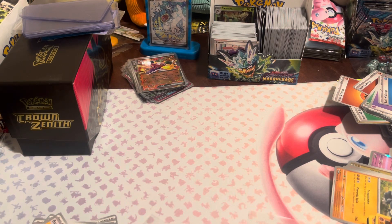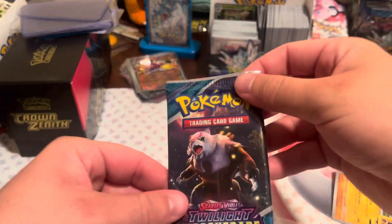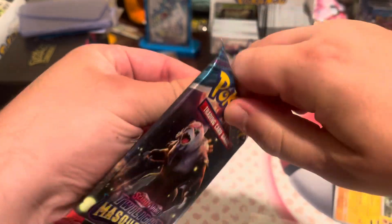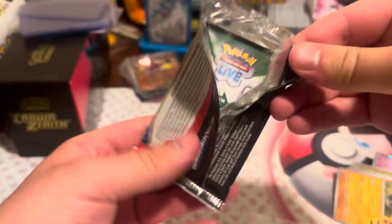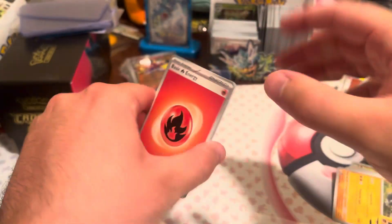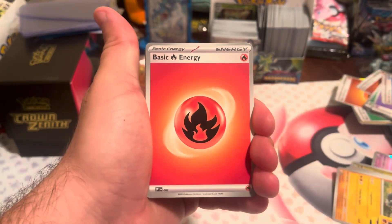What is going on everybody, welcome back to the channel. Today is day 16 of opening a pack of Twilight Masquerade every single day until we get Green Ninja — we're going for the big huncho on this one. Smash the like button, subscribe to the channel if you're new, we're shooting for 500 subscribers, and comment down below — let me know what pulls you've gotten out of this set.